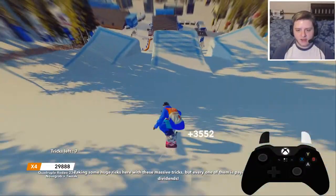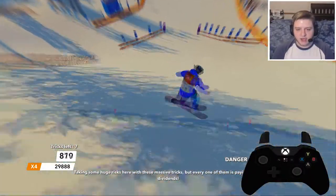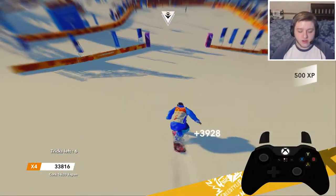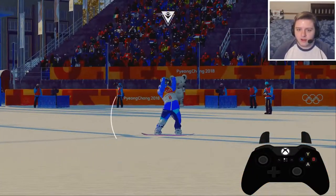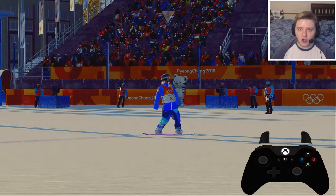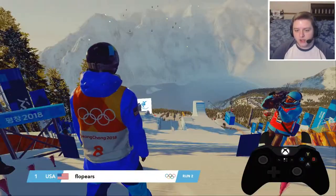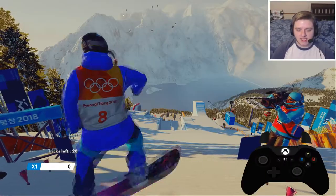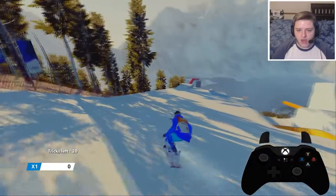Whoa, a little bit of lag there, nothing too bad. Let's break that 30,000 barrier — holy hell! Very, very nice — instant gold and beat my best. But of course it's a two-runner, so what you can do if you get a great score like that is just do nothing, but we're not gonna do that here. We're actually gonna give it a try with a different route.